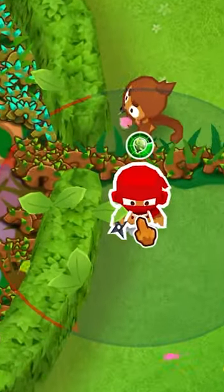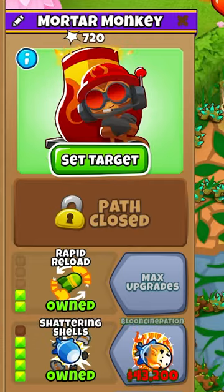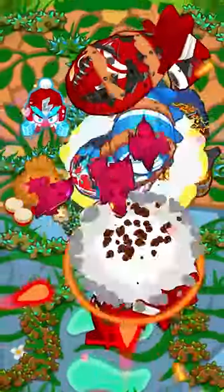Now for safety on round 98 you can place a Ninja here, upgrading to a 040, and a Mortar here upgrading to 024 with targeting in the middle, but you really don't need either of them.